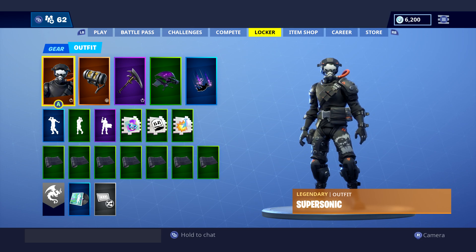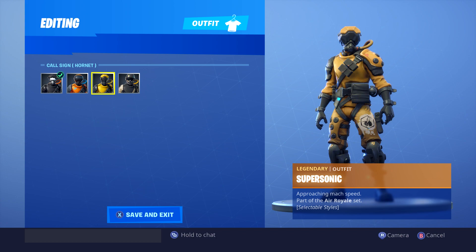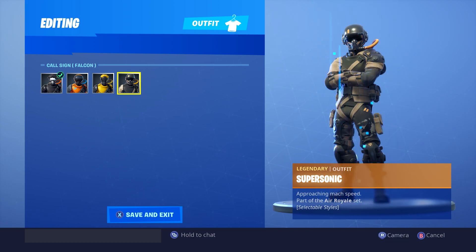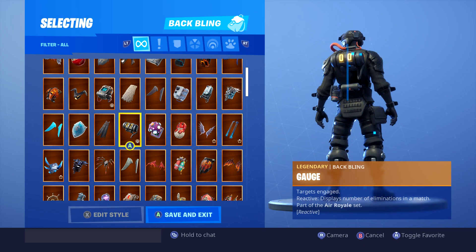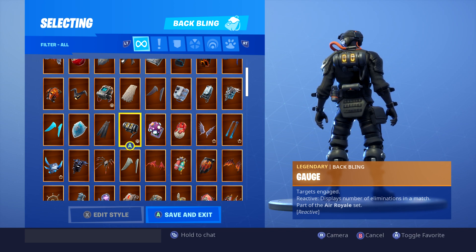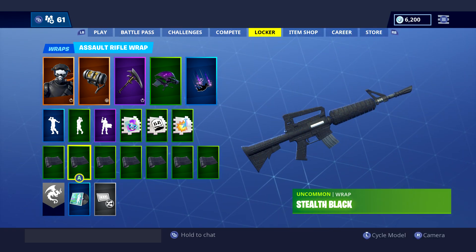This is the brand new outfit, the Supersonic. Personally it does look good with its selectable styles. If you guys want to see all these with bat blings just let me know in the comment section. The bat blink legendary looks pretty cool - it displays the number of eliminations you have in a match, so that's pretty good. Yeah, I like that, that's quite nice.